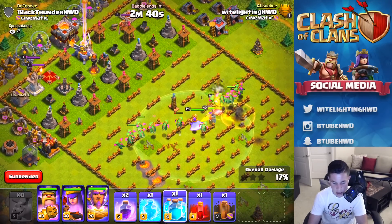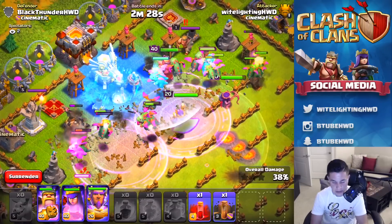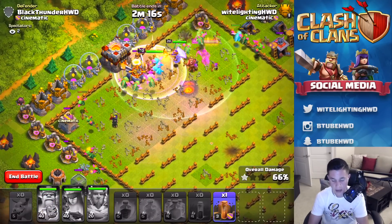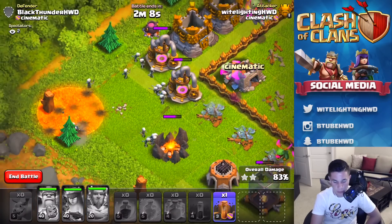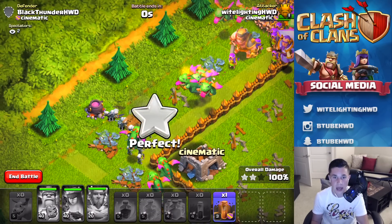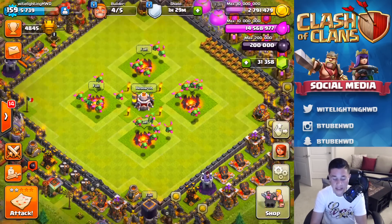Here we go — king, queen, and all the air mines are hitting them hard. Now we can see what the clone spell looks like with baby dragons. Two rage spells down, then a clone spell right there on all those baby dragons, giving us a couple more in the mix. Then a freeze spell on the air sweeper, inferno tower, and eagle artillery. Warden special ability activated, then a skeleton spell on the corner to help clean up. No problem at all taking this base out — it's an all-air base. 99... 100%! Just over a minute. Rest in peace, maze base!